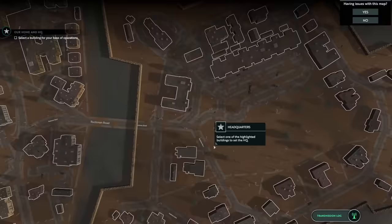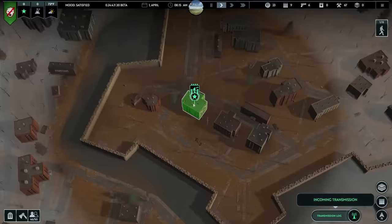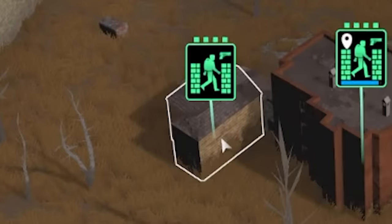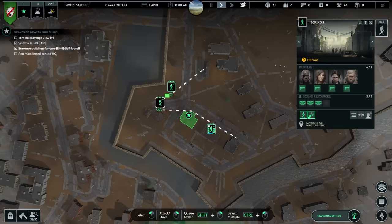We are going to use this to survive the zombie apocalypse. The first thing we need to do is find a building to make our headquarters. This one looks pretty good - it's got a pretty good area of coverage around it. See that green circle? That's all the area we can shoot. So first things first, we need to recruit a few more squads and search the buildings around us.